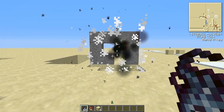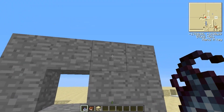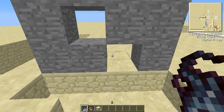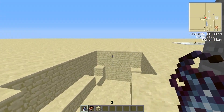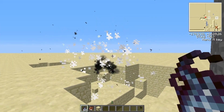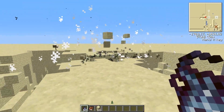You should note that it can't blast through things that are as hard as rock, but it will destroy your ore, so you shouldn't go mining in caves with it. But it can be used to remove a lot of dirt.